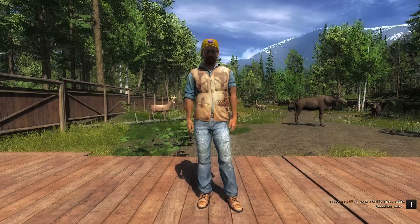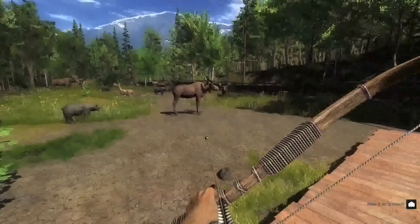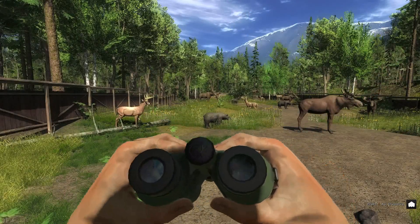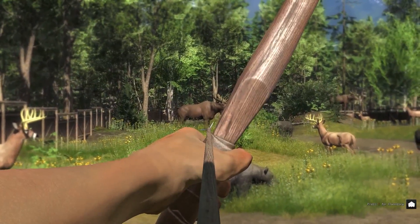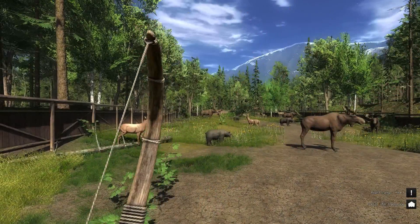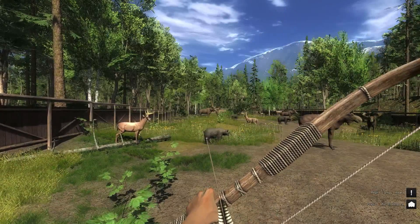Now that we know the aiming system for the bows, let's test penetration. I just wanted to show you the penetration with the cableback and longbow on the moose at 30 metres. Let's have a shot — right lung heart, nice. Right lung heart again — there you go.